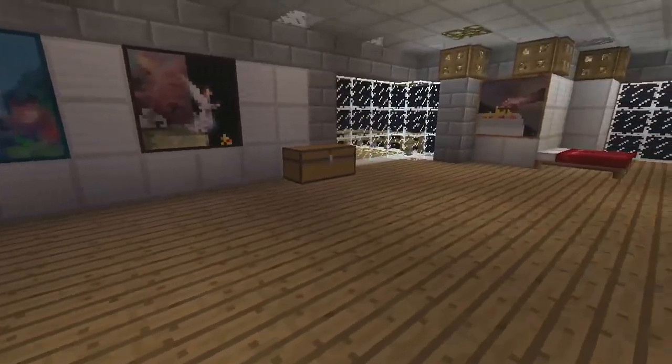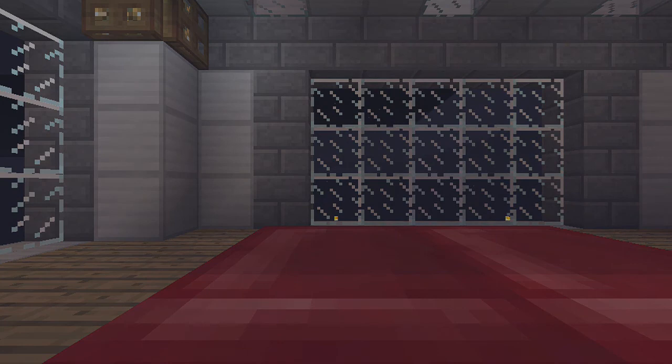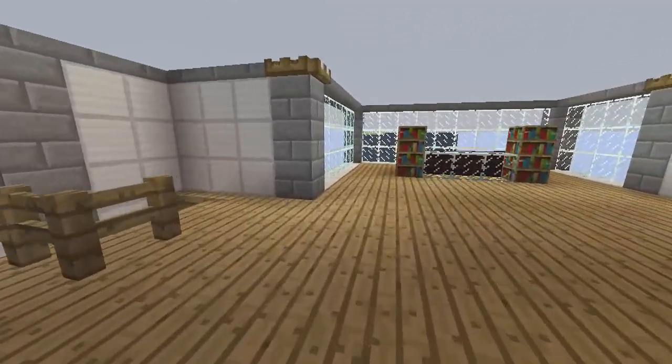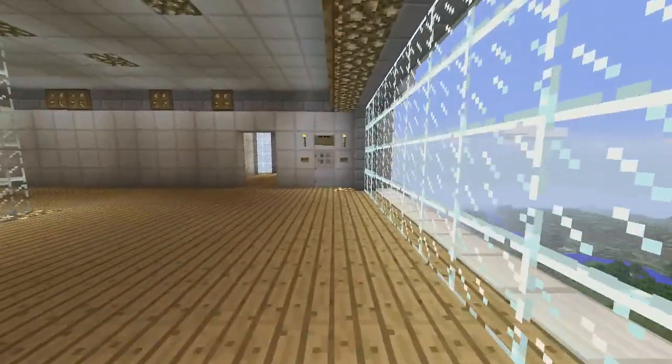Let's go in here real quick — it's another room anyone can stay in as well. Simple bed, chest, nice looking windows looking outside. Let's go to bed because it's nighttime. Here's what it looks like during the day upstairs. Let's go downstairs now.